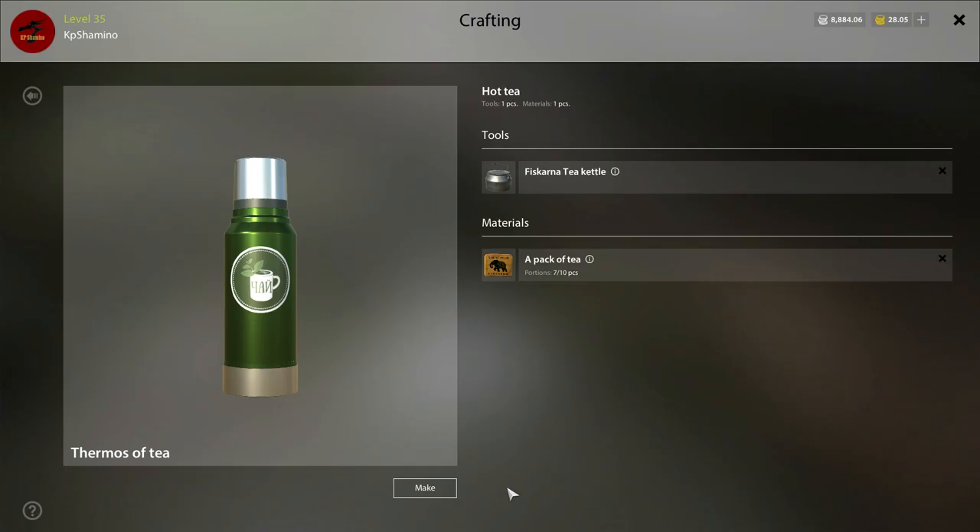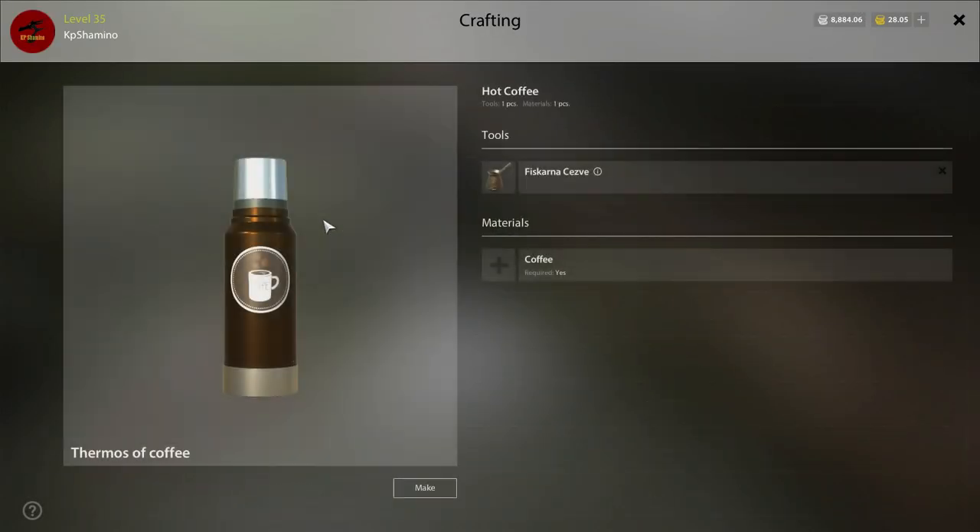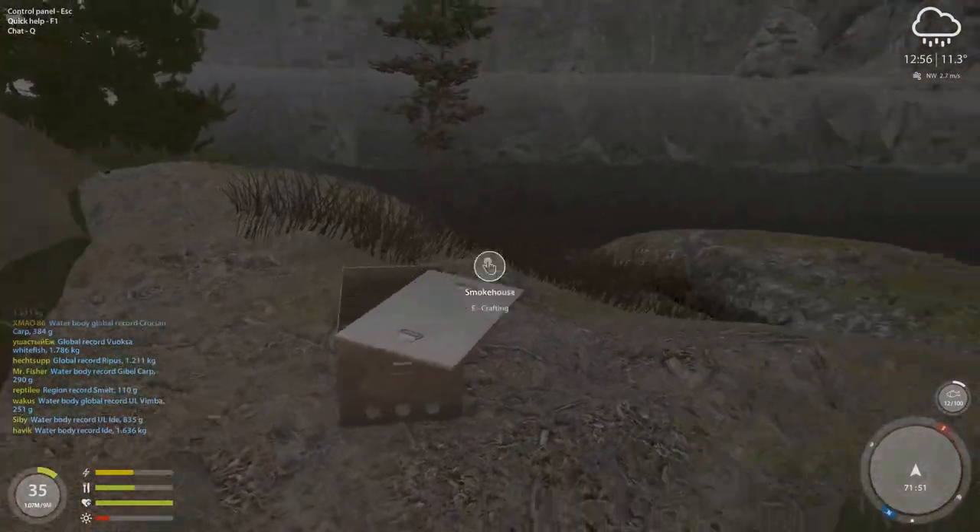Let's try to make some coffee too. I didn't buy the coffee with me this time, but that's how the new cooking system works. You assemble the tool and the ingredient at the campfire.